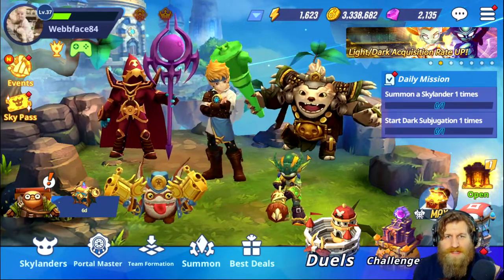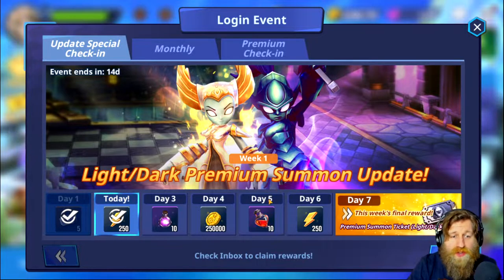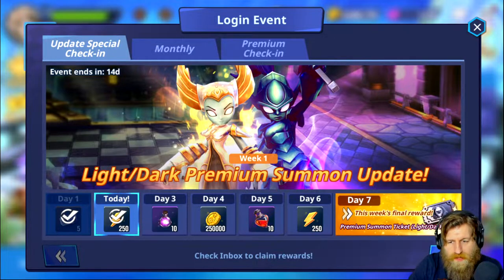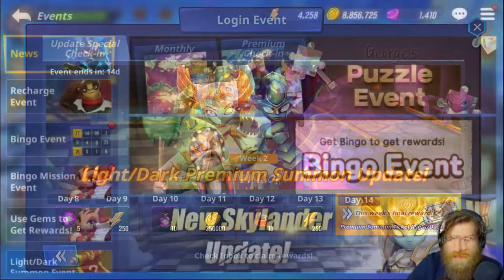Now let's take a look at the events they've added. The first one you would have been greeted with as soon as you logged into the game is the login event - this is the light and dark premium summon update event - and this is going to be going on for 14 days. For these 14 days you're going to be able to get 15 free light and dark premium summon tickets, plus some other prizes, some energy splendors, and all that good stuff.